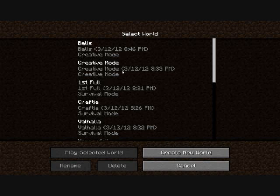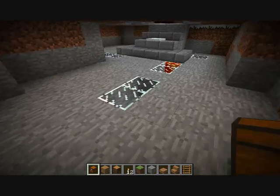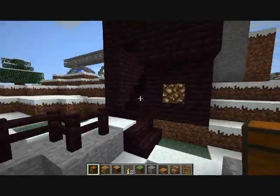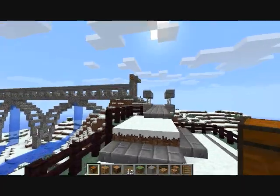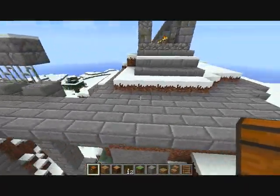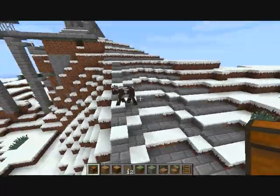Okay, this next one is in creative mode so don't be too impressed by all the nether stuff I've got. But yeah, it's a cool little winding staircase — what fortress isn't complete without a winding staircase? I kind of made this thing and then I went a little overboard with the steps.